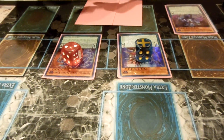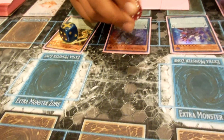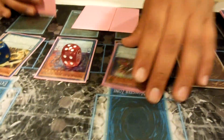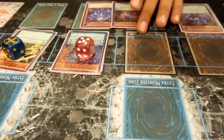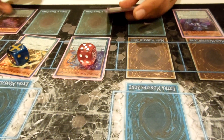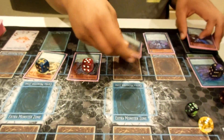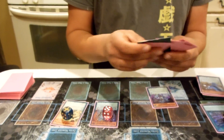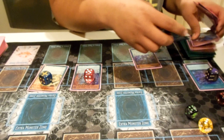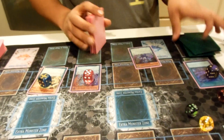So those would be your three options there. If you drew into Blue Boy and Chronograph, you could summon Chronograph or activate Chronograph's effect and summon something else — but we're not going to worry about that right now. We're going to go back to the beginning and show the other route: the non-normal summon route.